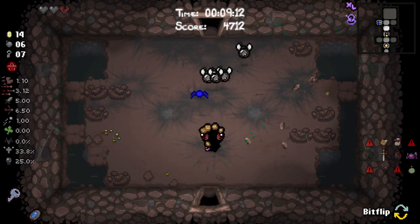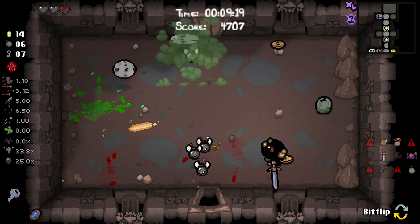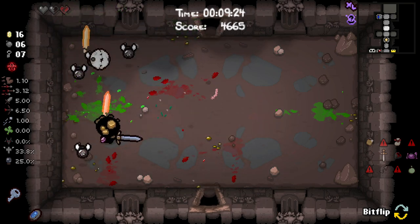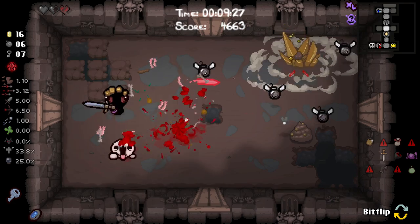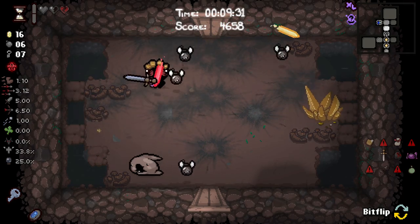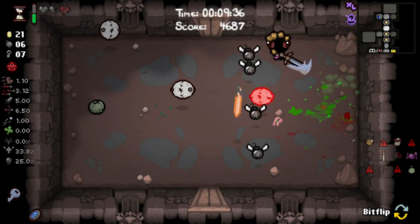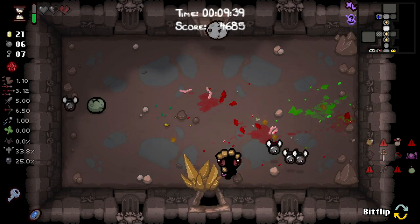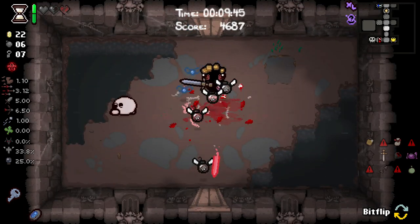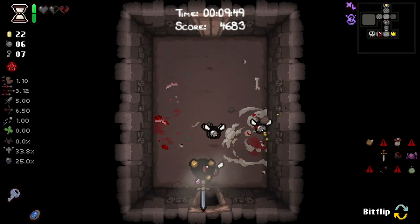Seemingly it very much did, because upon entering that room we seem to have reset the entire floor. Which makes me think that we've got golden hourglass propping for some reason. We've bricked the entire run - upon entering a new room it restarts the entire floor. Also we now have the hourglass as an active. Don't know where that came from. I think we've bricked this run.